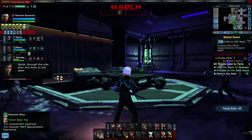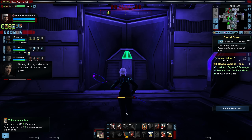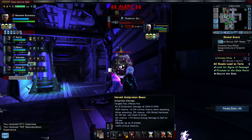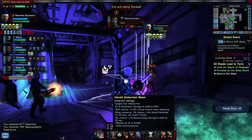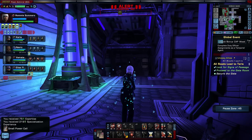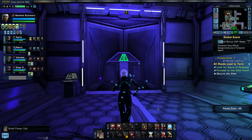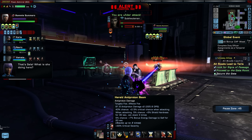We go through a side door and find an Iconian gate down below. There's also a gravimetric ability that draws enemies together and does a lot of damage.